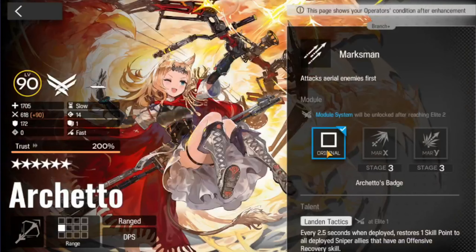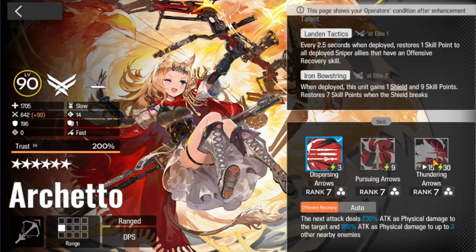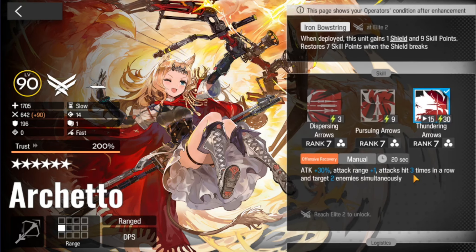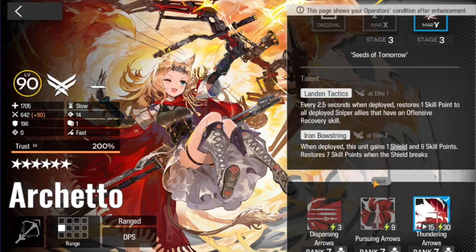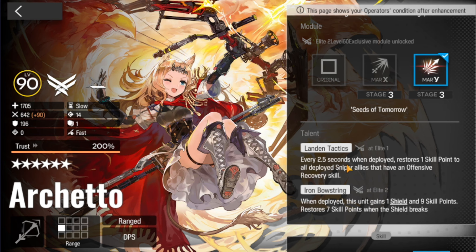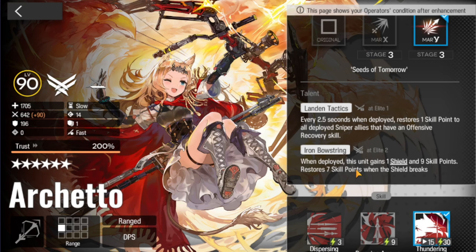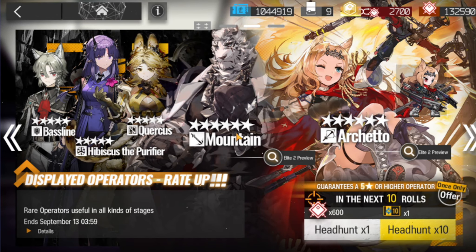And then we have Archetto. She's a fantastic marksman sniper who has sadly been overshadowed by her other marksman sniper counterparts, aka Exusia and Ashe. But she's pretty good in her own right if you don't have a 6-star sniper. She has a shield that protects her, and she generally helps other snipers by giving them SP if they have offensive recovery skills, which is mostly other marksman snipers. She also gets buffs for other marksman snipers that are in the area. Not exactly the meta unit, but she's pretty good, and in her skin she has a little idle animation that's really cute.